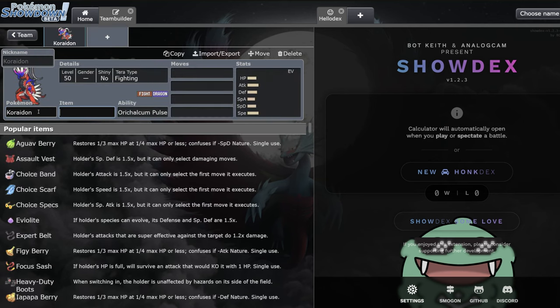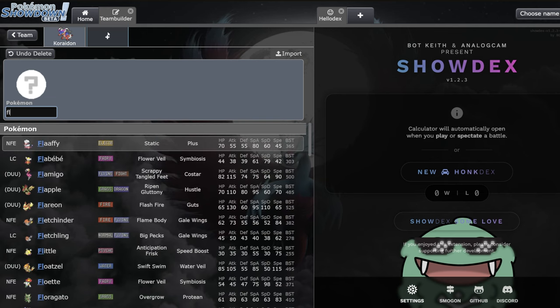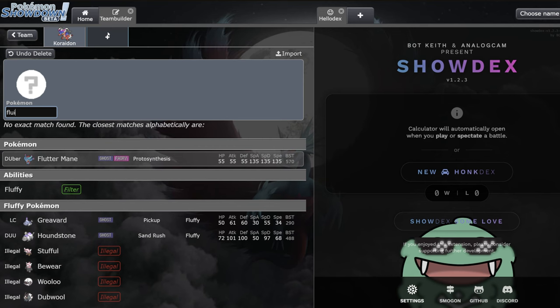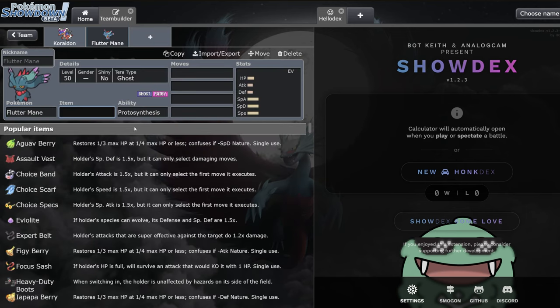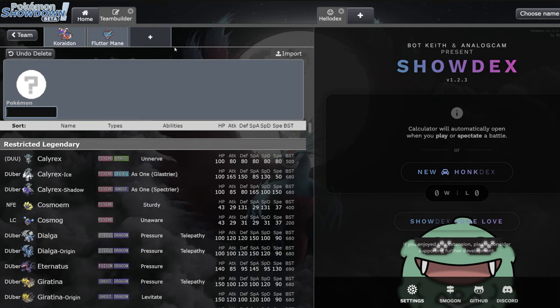Moving on to Koraidon, the other major sun setter of the format. Koraidon is very similar to Groudon and works with a lot of the same partners, though the typings are a little different. Flutter Mane is still absolutely king - it doesn't matter which sun setter you're running, you just want Flutter Mane. Choice specs with booster energy, the speed booster, Icy Wind as an option - it's just too good.